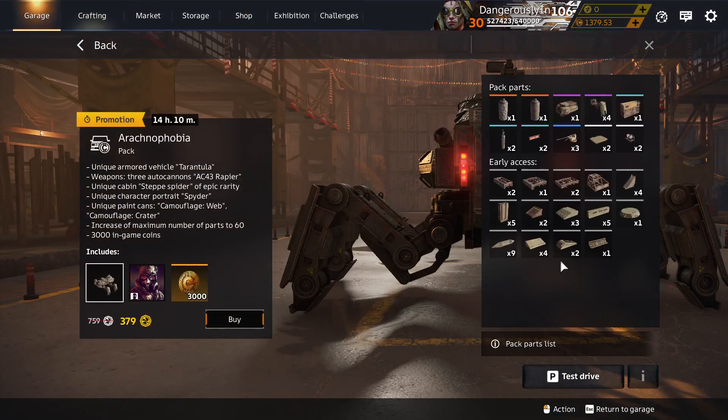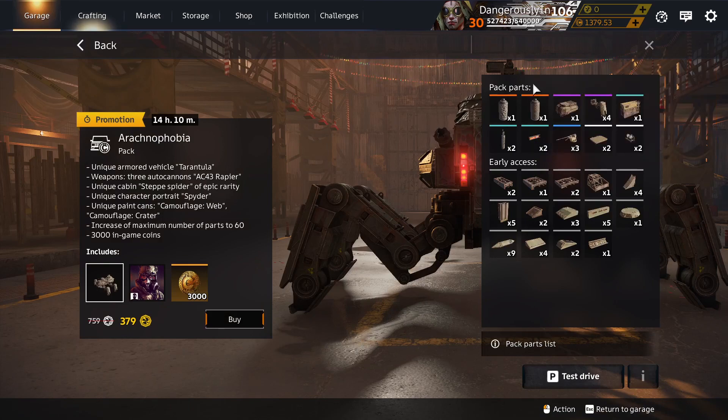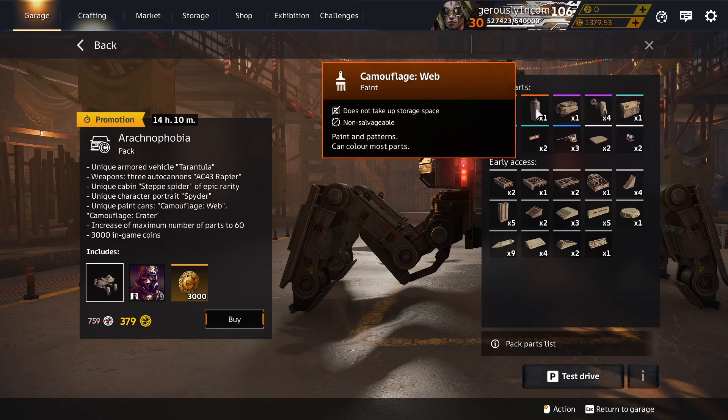Let's do Arachnophobia while we're doing old packs. Camouflage Crater Paint — unique to Arachnophobia. Camouflage Web — unique to Arachnophobia.